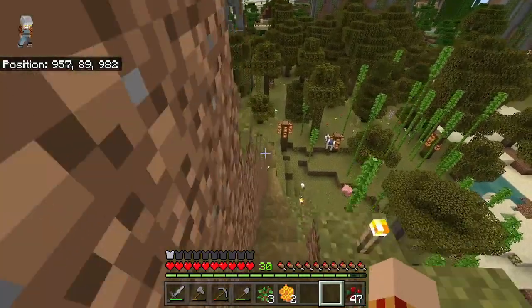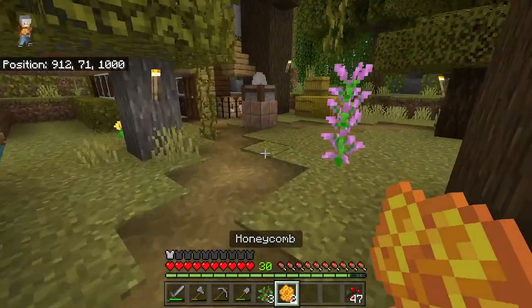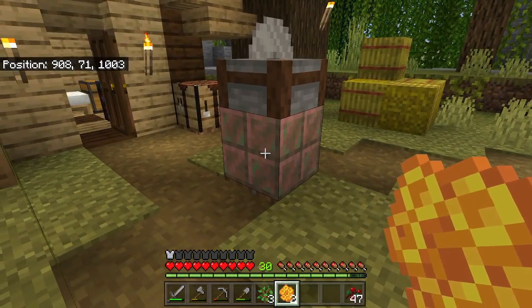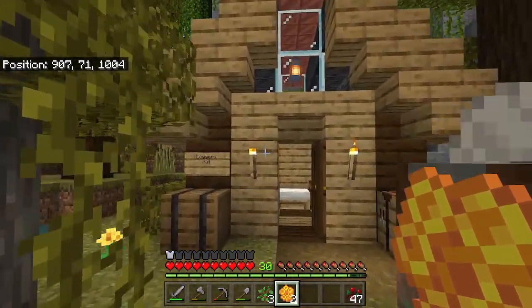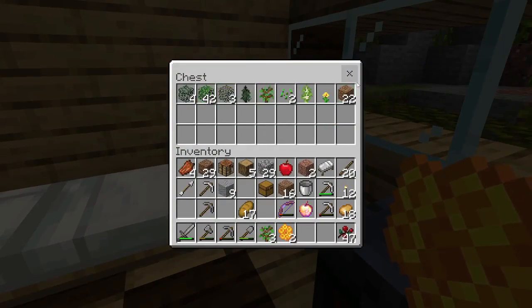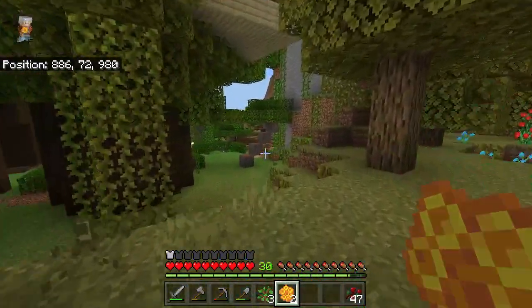I think bees are kind of the cutest creature in Minecraft. I think llamas are kind of cute too. So we have a copper block here that we don't want to turn any more of a patina look. You take your honeycomb and you can actually wax it and then it won't turn any other color than that. So part of that is we've been building into the woods — here you can see our logger's hut and we're going to keep all our flowers, seeds and stuff in here.